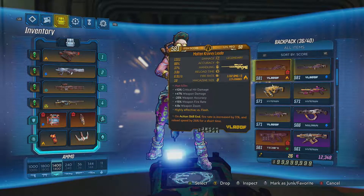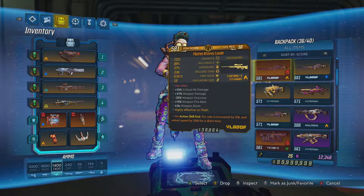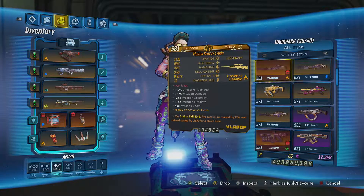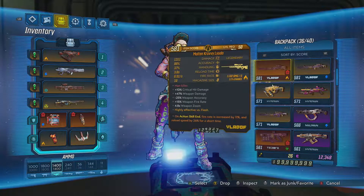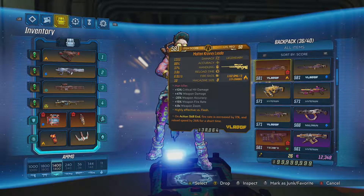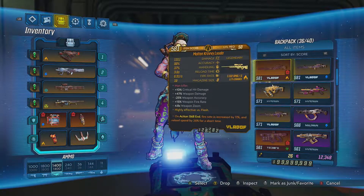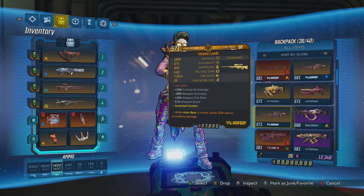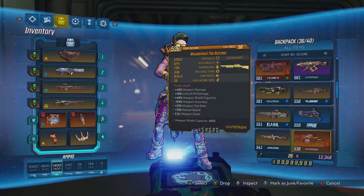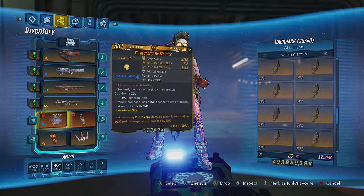You can't forget the Lyuda — specifically the Molten Crabby Lyuda. Up until Bloody Harvest I had never found this one, which was weird to me. As many times as I farmed Graveward and other bosses I'd get other Lyudas, but never this one. It has an item score of 581. When I'm farming Graveward I combine this one with the Vicious Lyuda, and I'm done within 15 seconds because the Lyuda is pretty much overpowered. Those are my two favorite snipers.